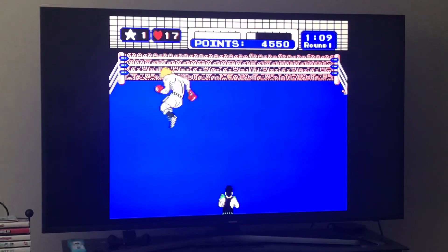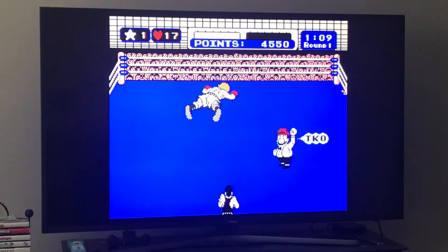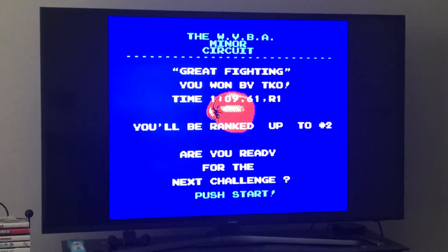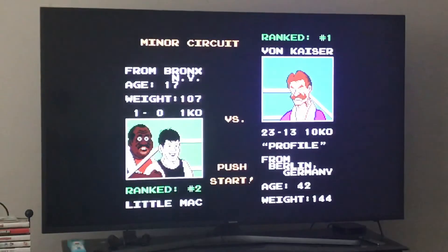That's all you have to do to beat Glass Joe — very, very simple, the easiest fight, not difficult at all. Here's how you know when opponents are about to attack: they bob up or down and then freeze — that's how you know they're going to attack. Every opponent always freezes before they attack. If you have any questions about the fight with Glass Joe, please feel free to leave them in the comment section below and I'll gladly answer them. We'll be moving on to Von Kaiser next time, who is the next opponent. Okay everybody, that was it — hope that was helpful, have a good one!